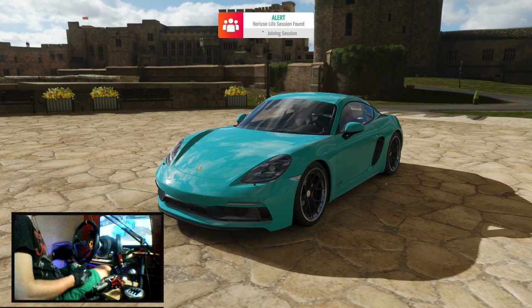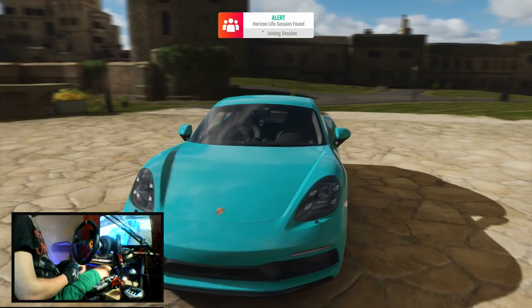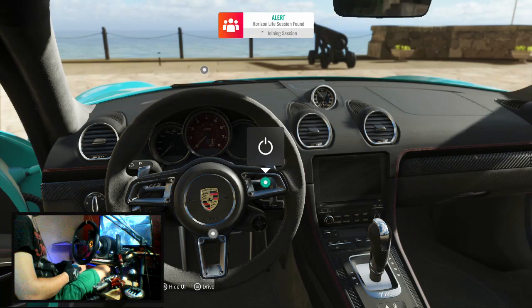Hey, what's up guys, welcome back to the channel and welcome back to Forza Horizon 4. We're going to be checking out the 2018 Porsche Cayman GTS today. There's a new car here for the spring season and from the little bit I've got to drive it so far, I'm very happy with this car. It feels great out on the road and it has a really nice sound too. It's not the best but they definitely did a pretty good job on this car.